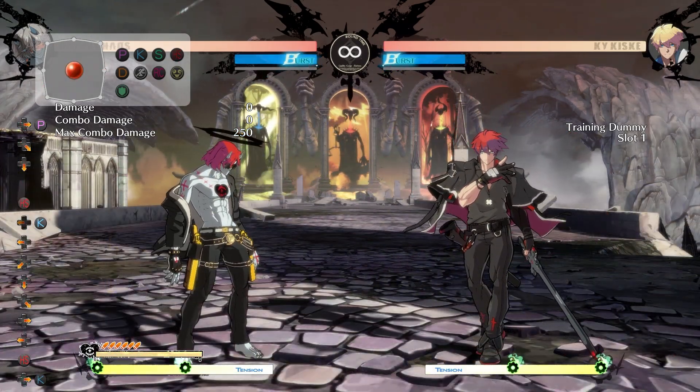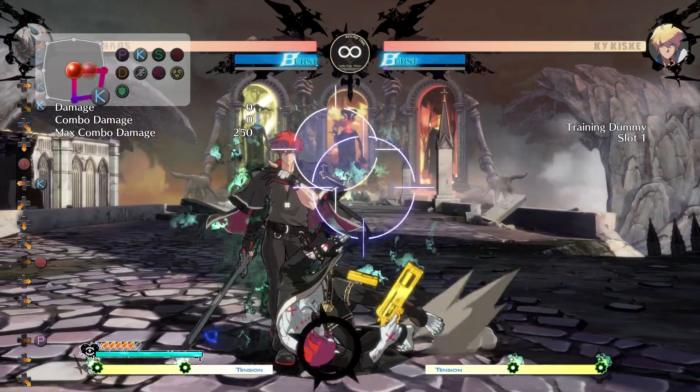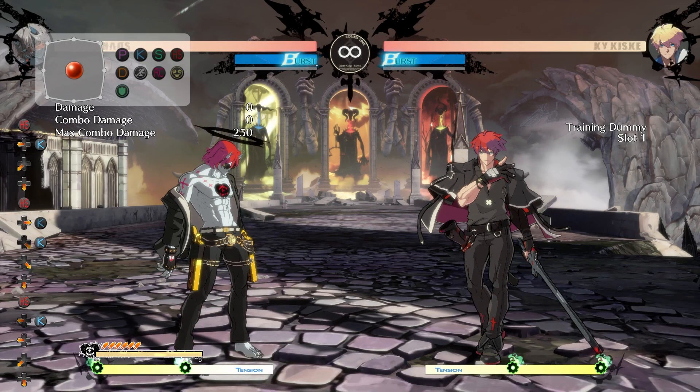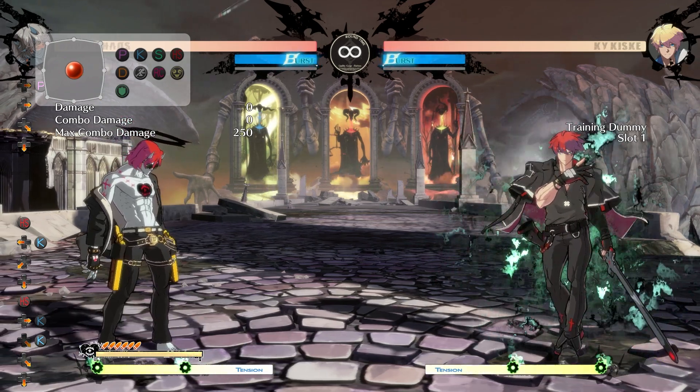The only exception to this rule is that when the opponent is cursed and Happy Chaos uses roll, the reticle does in fact track faster and hits pretty consistently, as you can see. There are some nice niche uses to this, but I'll likely go over them in a future video rather than this one.